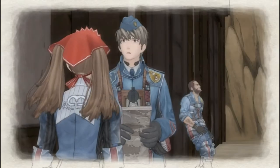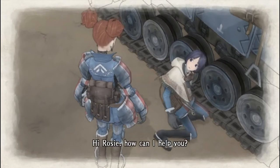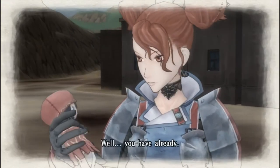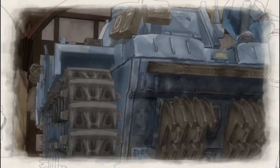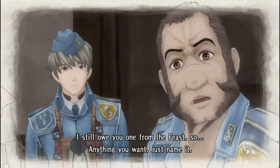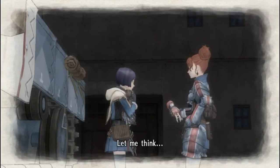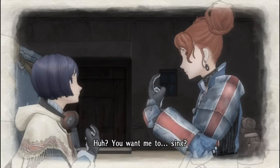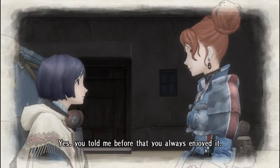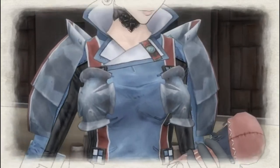Post-battle: Isara approaches Rosie. Rosie tells her the lucky charm she made already helped her. Isara didn't know Rosie kept it. Rosie says she still owes Isara one from the feast and tells her to name anything she wants. Isara asks Rosie to sing for her — she heard Rosie always enjoyed it. Rosie agrees: it's a promise.